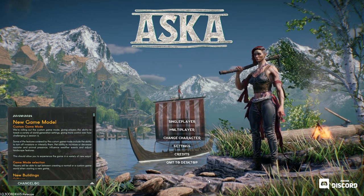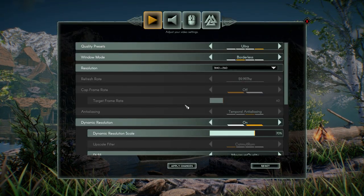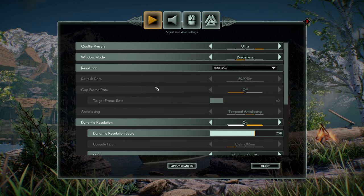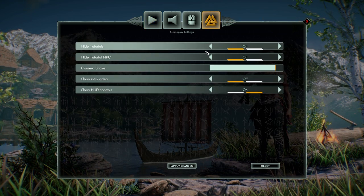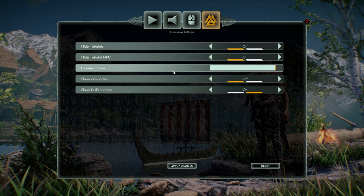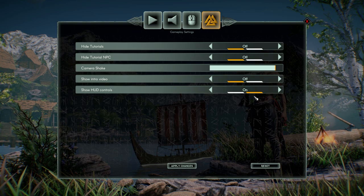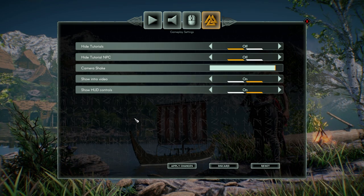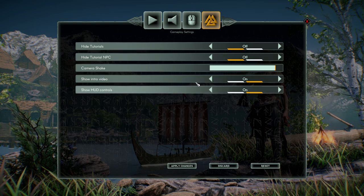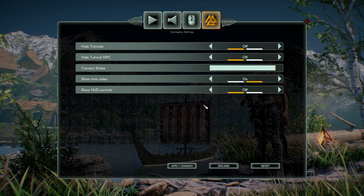Alright, here we are loaded back in. Let's go into the settings. I haven't actually watched anything on this new gameplay. Hide tutorials — we'll leave that off. NPC tutorial — leave that off. Show intro video — let's actually turn that on because I didn't show it the last time. Head controls — we're going to turn that off, just get them out of the way.